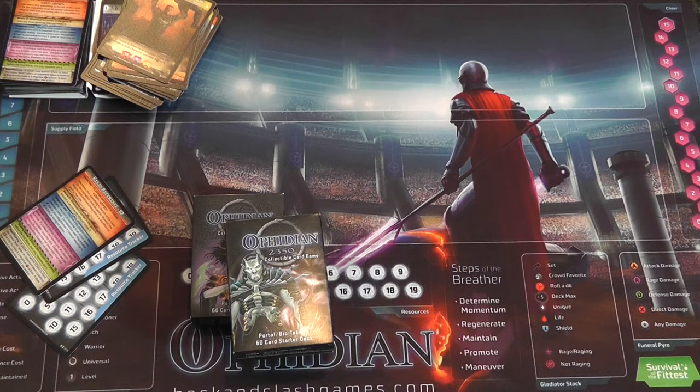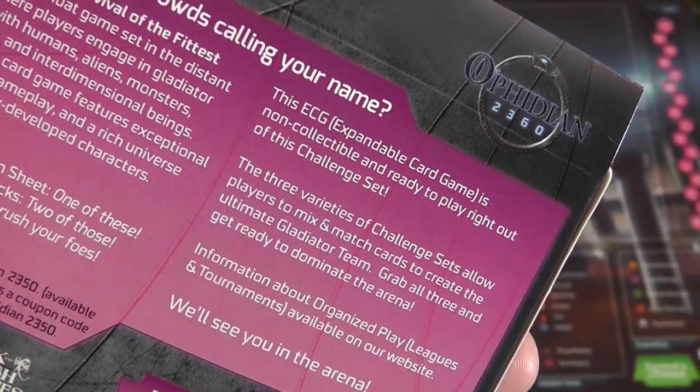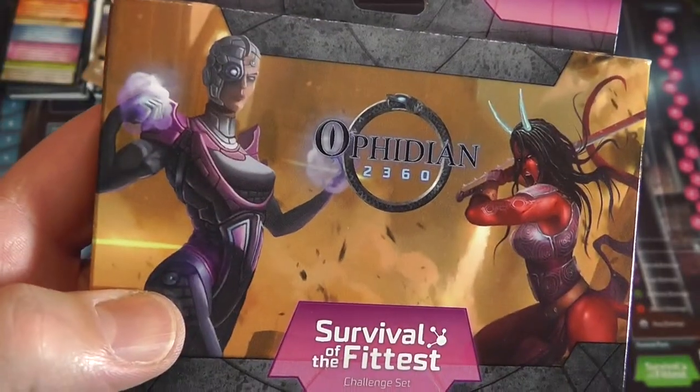Cool. Ophidian 2360 — an ECG. You know what they called it? An ECG, expandable card game. Non-collectible. These are challenge sets. Booyah.